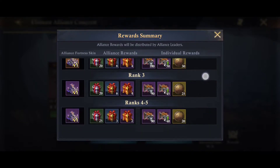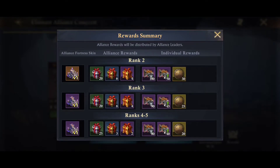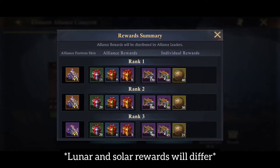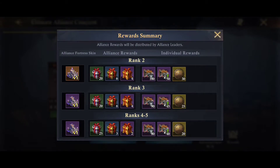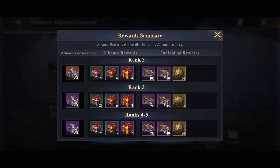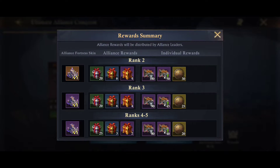These are the rewards for UAC for each alliance and individual based on rank. Normally you only get paired with four other alliances or kingdoms, and so even if you're in fifth place, your alliance gets rewards. So make sure you at least get some individual points.